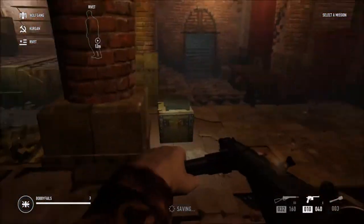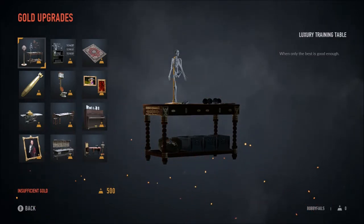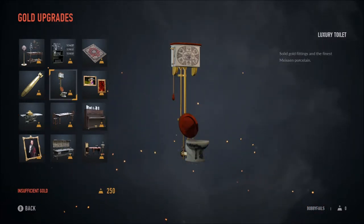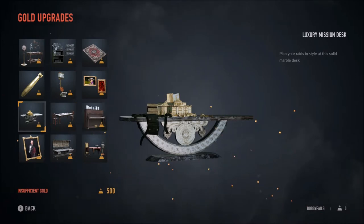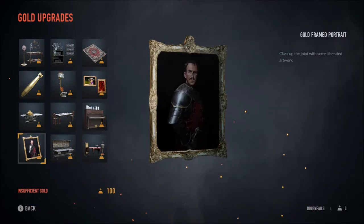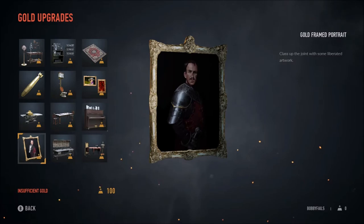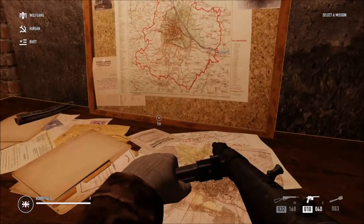These are the items you can buy to upgrade the base. It says in the bottom right you need 500 gold for that one, 100 for a Persian rug, 150 for a gold frame artwork, a luxury toilet, the bomb I mentioned, mission desk, card table, upright piano, character table, armoury bench, and a gold frame portrait. I think I only picked up around six gold in one mission, so hopefully with a full team of four you'll get a good few hundred.